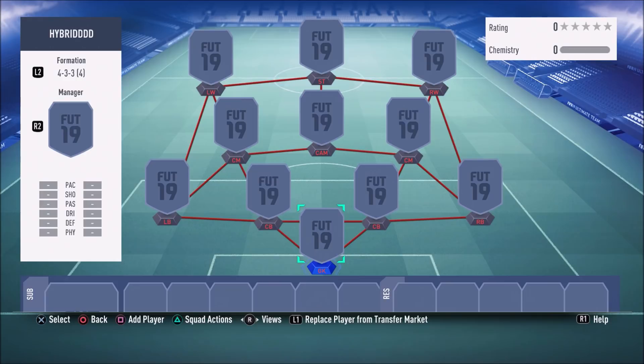Yo, what is going on guys, it's your boy RBPlays here back again with another YouTube video, another squad builder. As you can see by the title, I'll be showcasing an amazing 400k hybrid. This Liga NOS hybrid is honestly insane — you don't see this team a lot in FIFA. I suggest you guys go ahead and buy this team because it is a very overpowered squad. Make sure to smash that like button, subscribe, and turn on post notifications so you don't miss an upload.